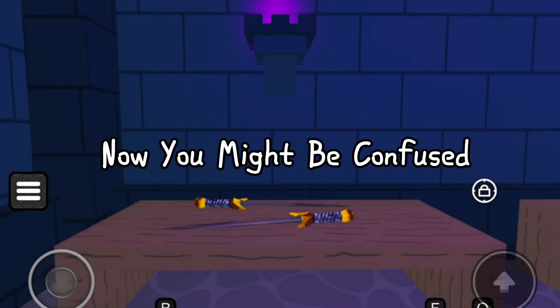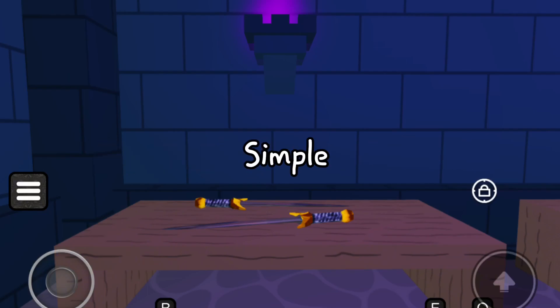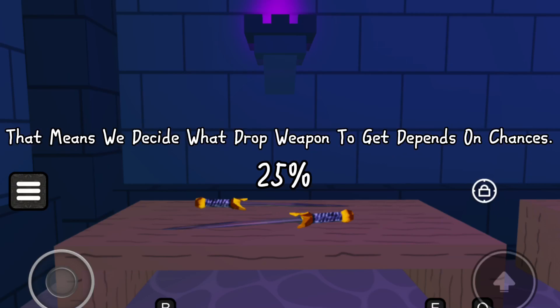Next — you might be confused why we're at drop weapons. Simple: what if we could see how rare each drop weapon is? For example, like this — now we know this drop weapon is 25%, so we can decide which drop weapon to go for based on the chances. This could probably help.